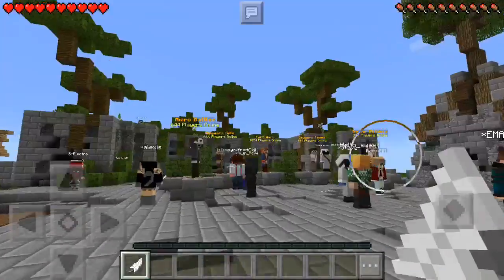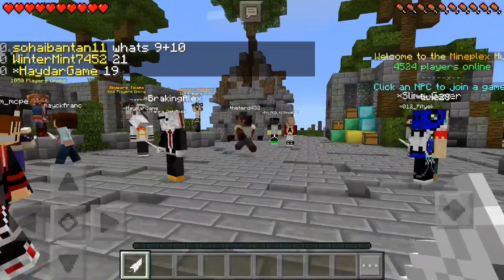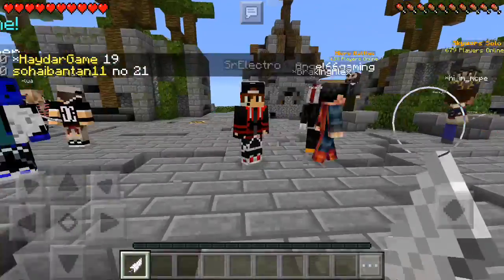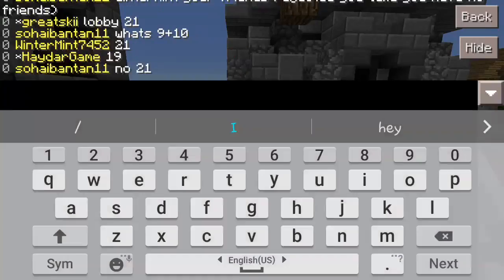If you want to join it, the IP will be in the description. Whenever you join, it actually says which type of lobby you have joined. When you begin to join, you and your friend can join together, and then he can tell you the number of the lobby that he is in.